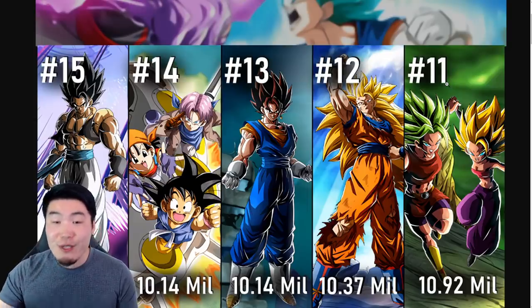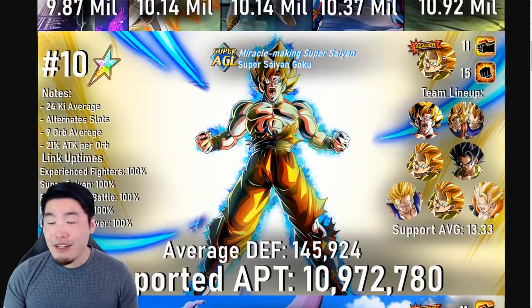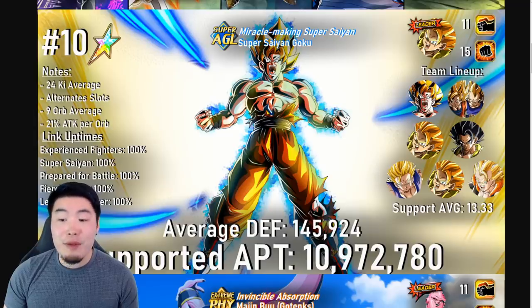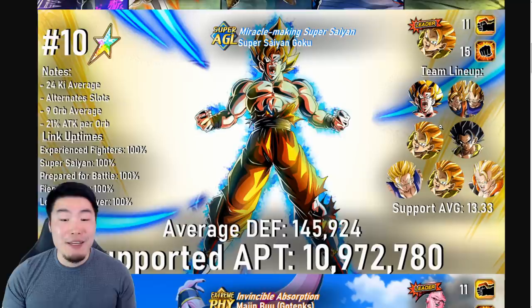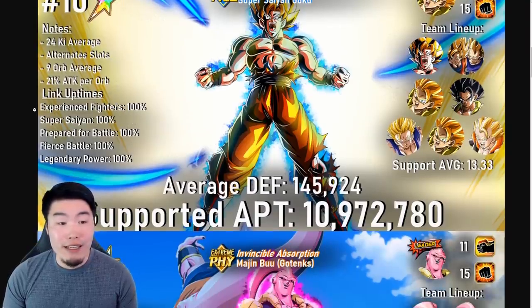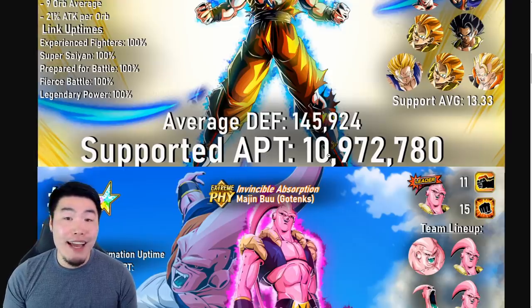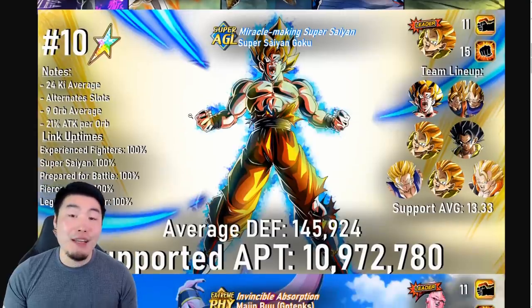Now we're going to move on to the official top 10 list, starting with number 10. We have LR Spirit Bomb Absorbed Goku. The leader is the HL Blue Gogeta. Here is the full lineup with LR Gogeta, the Fizz one, the AGL Gogeta, the STR Gogeta, Super Saiyan Gohan from the Broly movie, and also the STR Gogeta — so a lot of Gogetas, obviously a Movie Heroes/Super Saiyans team. Notes: 24 ki average, alternating slots, 9 orb average, 21% attack per orb, and 100% uptime for links — Experienced Fighters, Super Saiyan, Prepare for Battle, Fierce Battle, and Legendary Power. He has an average defense of 145,924 and a supported attack per turn of 10,972,780, which lands him at number 10 on the list.